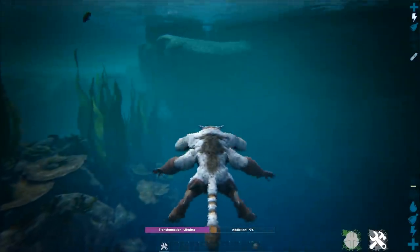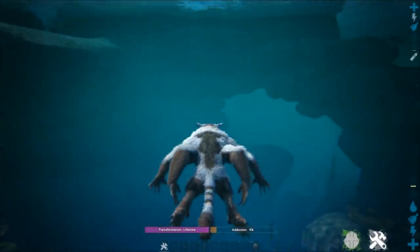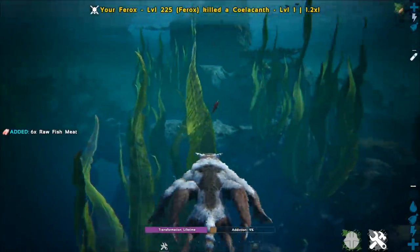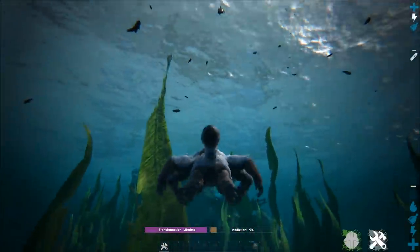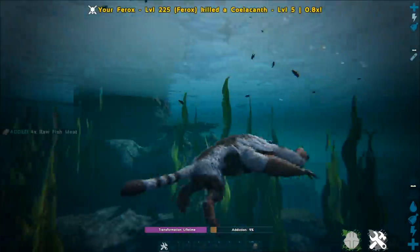One place the Ferox doesn't exactly excel at is in the water. It can swim at a decent speed and has okay oxygen. But be aware that while you are in the water, you can't do any other attacks besides the normal bite. This means that its defense isn't the best in the water.